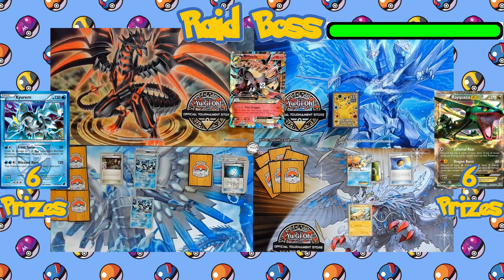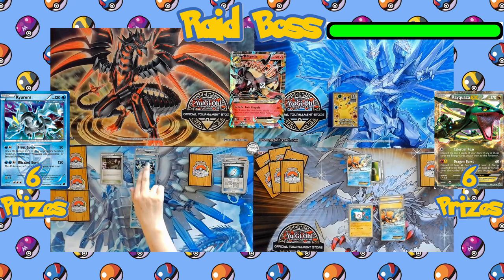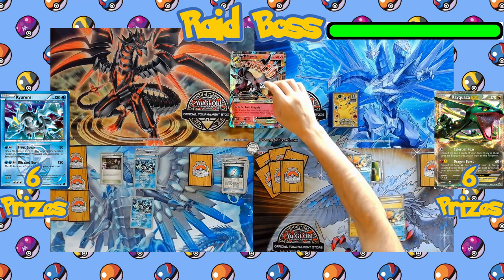The first item is a Level Ball, letting them search their deck for any Pokémon with 90 HP or less. We see the first Eelektrik coming down, evolving the benched Tynamo right away. Eelektrik is the main energy accelerator in this deck, letting the player recycle discarded Lightning Energies every turn. Another Keldeo comes down onto the bench, and Eelektrik activates its ability Dynamotor, getting back a discarded Lightning Energy to attach to the benched Keldeo, with the manual attachment also being a Lightning Energy to the benched Keldeo.